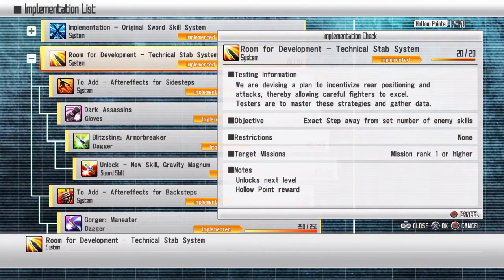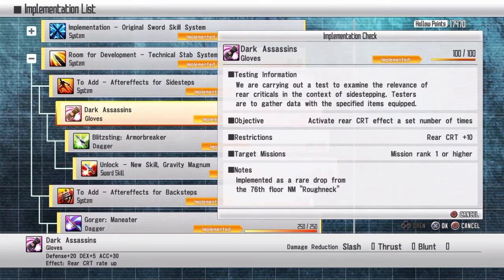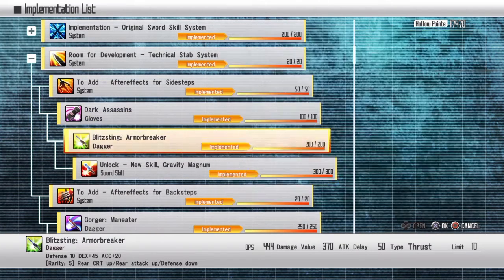This next one can be a pain sometimes. Exact step away from a set of monsters — basically just back-step. You can do that on bees. Same thing for crits: basically just attack from behind, use your crit buff.